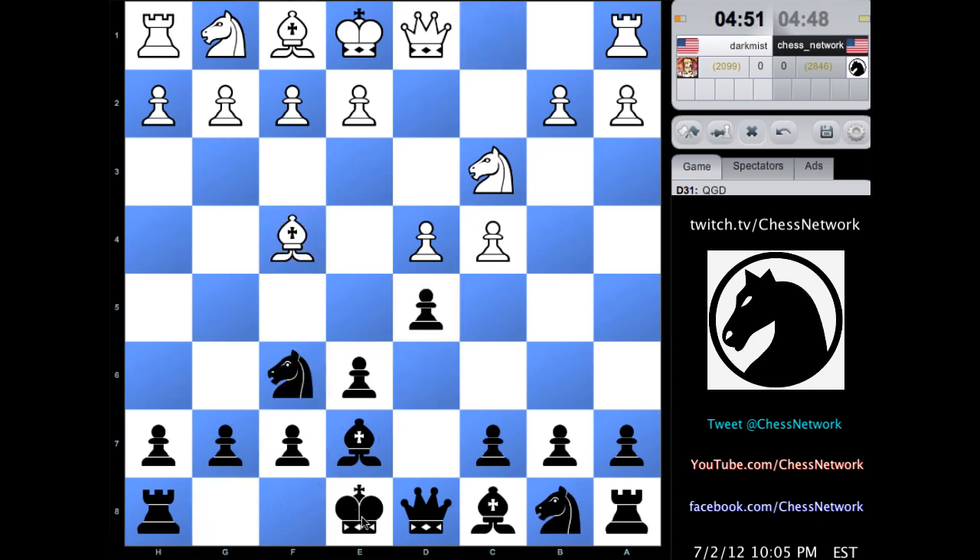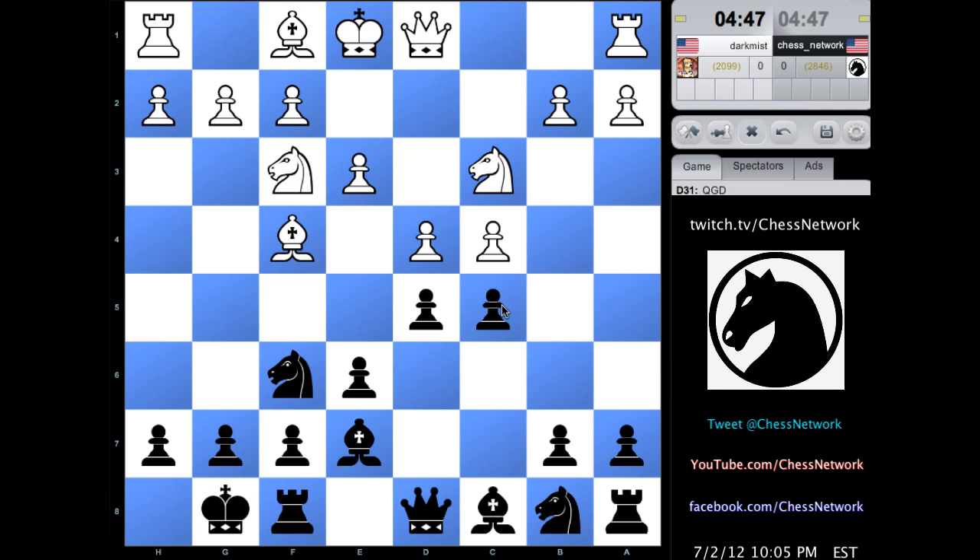Get your pieces out, get castled, and get your pawn up to c5. Let's strike at that right away — it's coming right at white. Isolated pawn, and take here. I'm going to take here next and just work on the isolated d pawn, isolated queen pawn position.